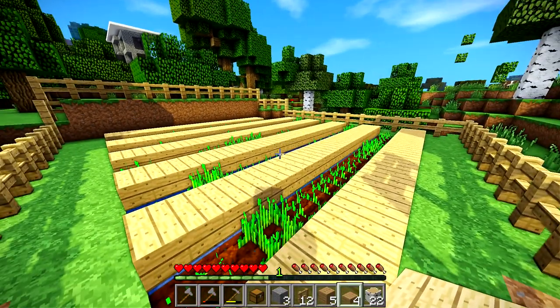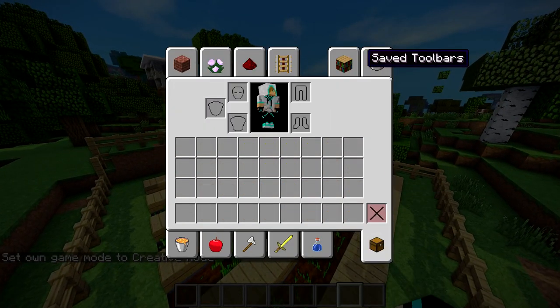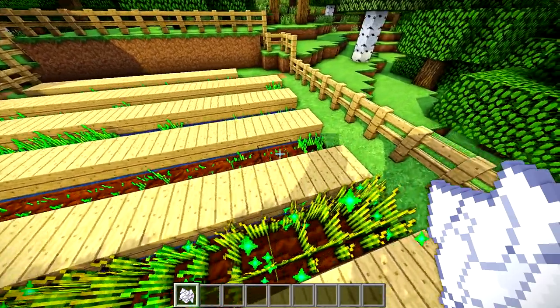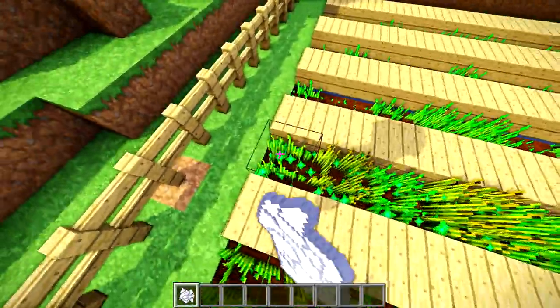I'm going to go ahead and go into creative just because it's going to be a little bit easier to watch the crops. Maybe I'll cheat and grab a little bit of the magic dust — the bone meal. So as I cheat and let this grow, eventually it'll grow and look pretty.